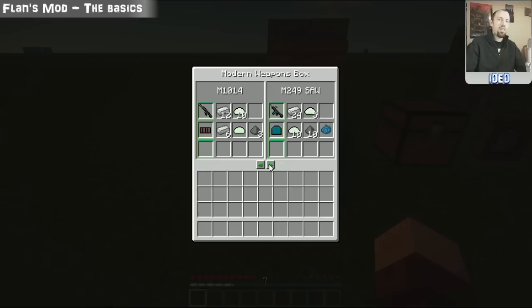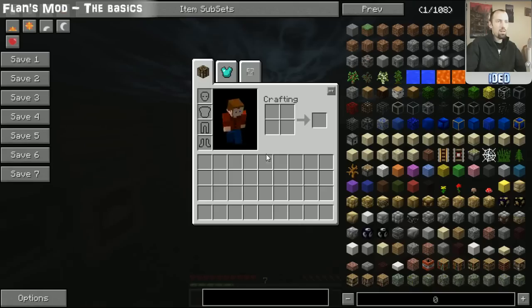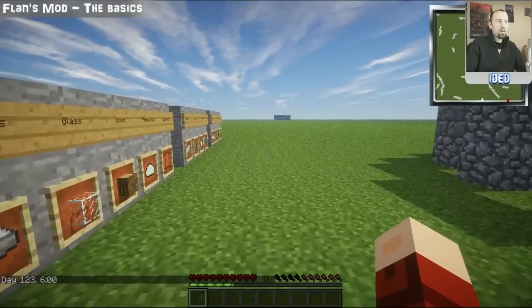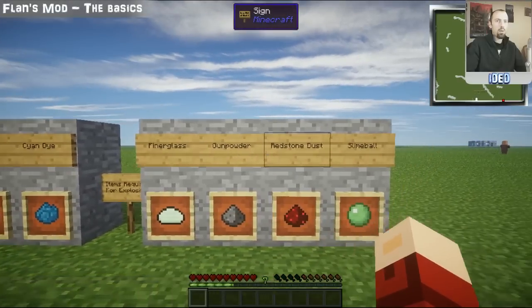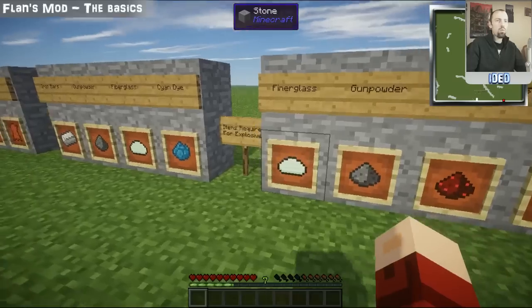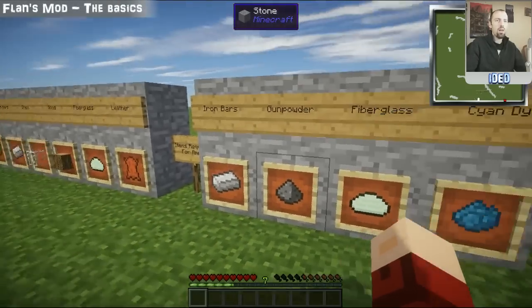Also available in Flansmod are explosives, which are extremely dangerous — stay away when you set them off. There's the gold desert eagle (requiring gold bars), the RPG launcher, the M67 grenade (fiberglass and gunpowder), the claymore (fiberglass, gunpowder, and redstone dust), C4, and remote plastic explosives. All the different explosive types in Flansmod require fiberglass, gunpowder, redstone dust, and slime balls.